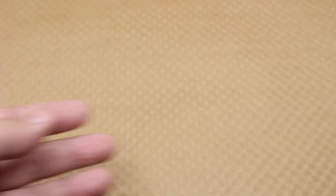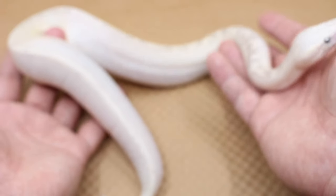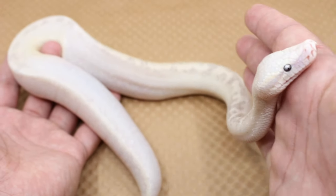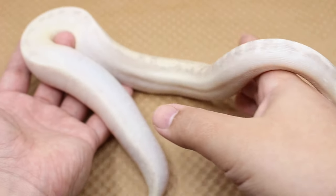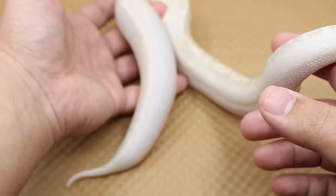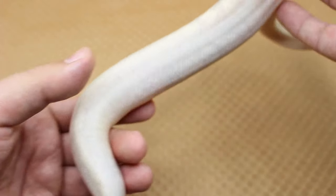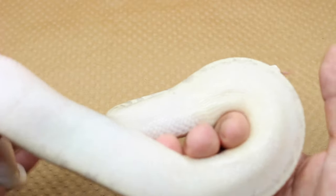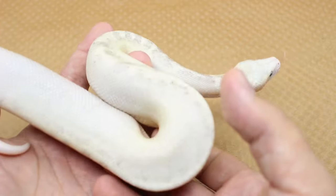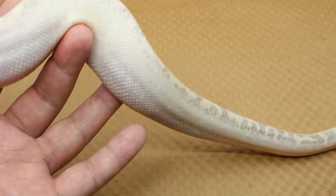All right, so this is probably going to be the craziest animal we've ever produced. This is the Blizzard Pearl, which is the super form of the Druid, and we believe it's a blue-eyed leucistic blood python — the first leucistic blood pythons ever produced.